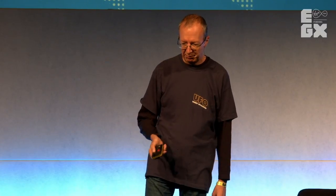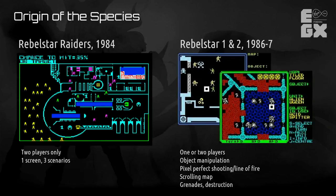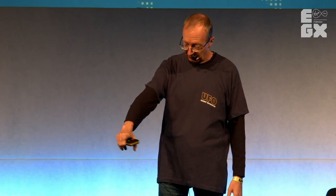I followed that up with Rebel Star 1 and then Rebel Star 2. I really wanted to evolve the system with more inventory management — the ability to drop and pick up items, a much better pixel-perfect line-of-fire system, a larger scrolling map, grenades, and the ability to destroy terrain. Destructibility has been very prominent in my games from the beginning. Rebel Star 2, made in 1987, was heavily influenced by the film Aliens. You're fighting against aliens who have eggs and spawn things — so aliens were already coming into it at that stage.